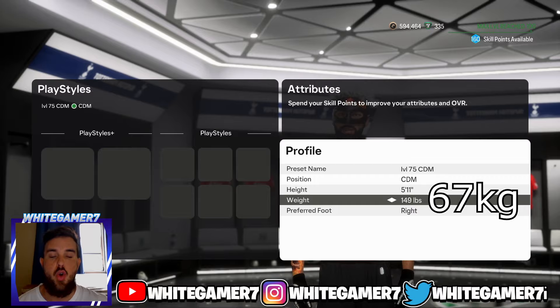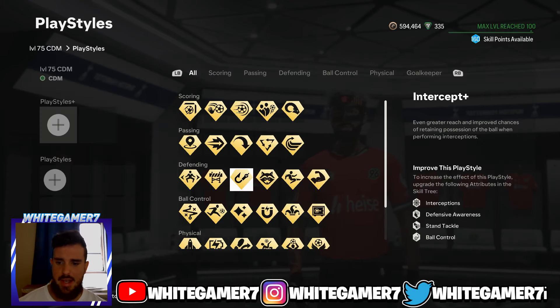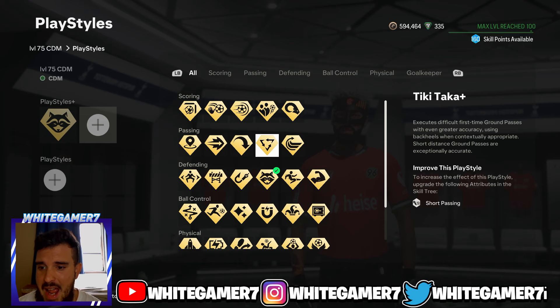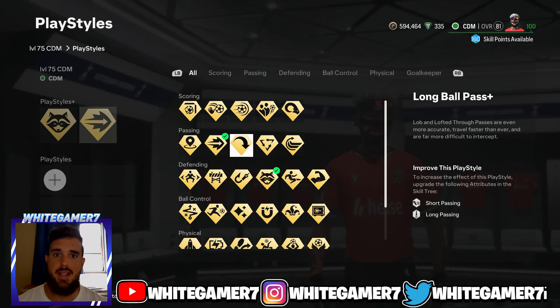Now we have the level 75 CDM build. Your position is CDM, height 5'11", weight 149 pounds. By around level 60 you'll have everything unlocked. The first playstyle plus I definitely recommend is Anticipate plus — as a CDM you're doing a lot of standing tackles, this helps you win them and stops the ball right in front of your foot. For the second playstyle plus, I recommend Ping Pass plus, which allows the ball to travel much quicker on the ground when you do RB+A or R1+X to start the attack.